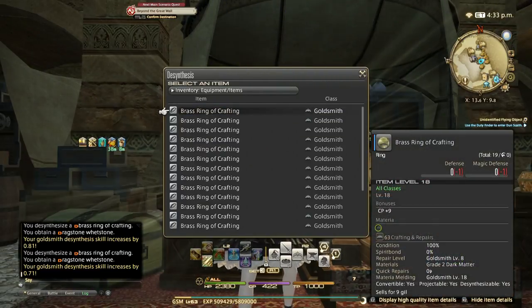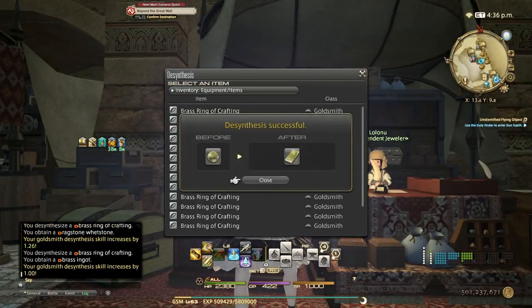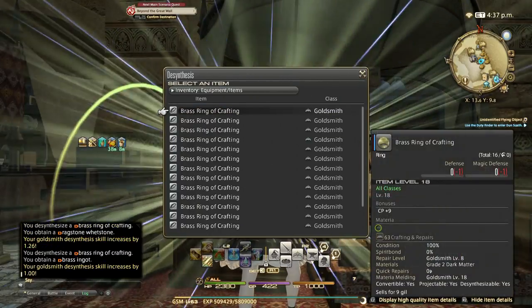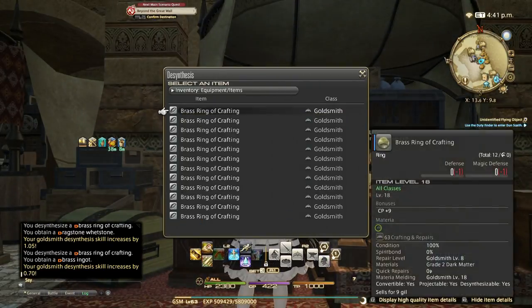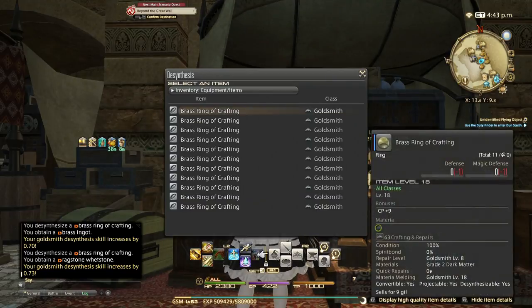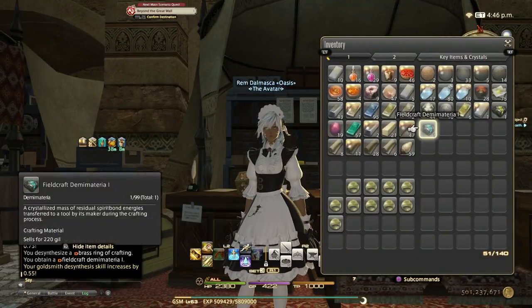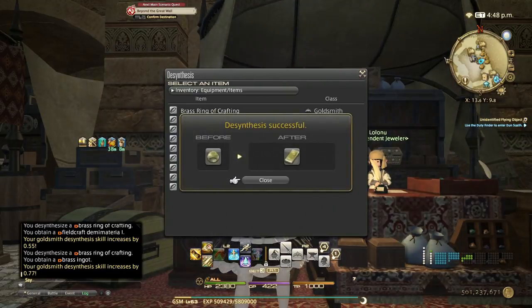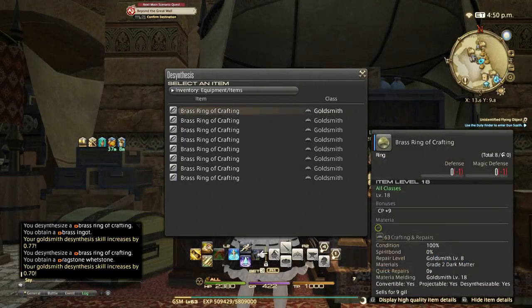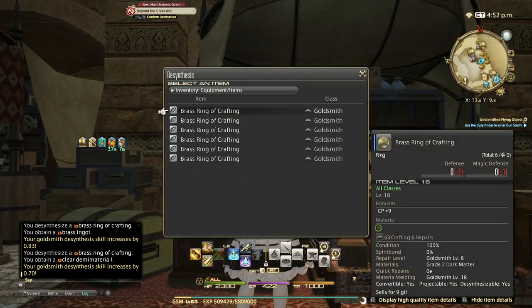Our goal is not only to get desynth up, but also to do it in the most efficient way possible. From my weaver guide I used some market board stuff, and because of that a lot of market boards were cleaned out. So in this one I'm going to try to stay away from market board items as much as possible so that everyone can have access to everything. There is a fieldcraft demi material one right there — with just this one we already made back what we spent on the brass rings.